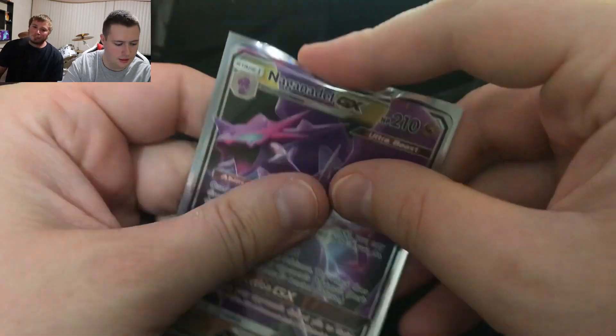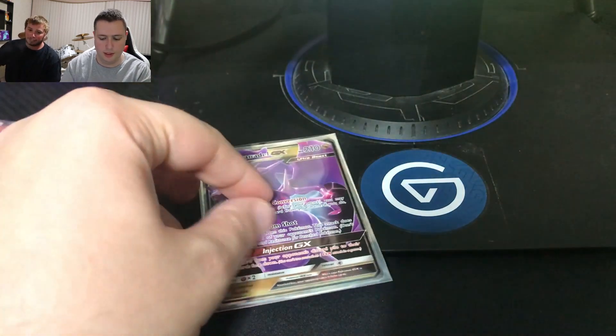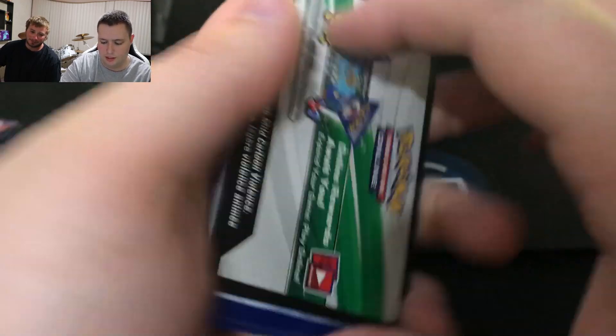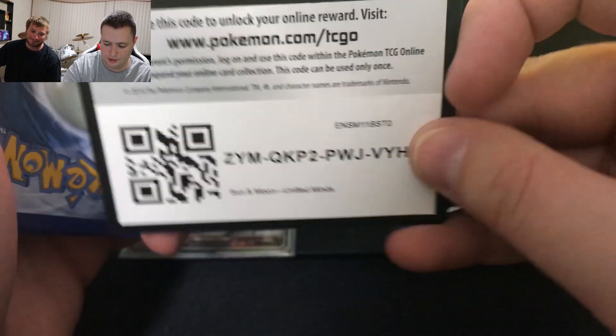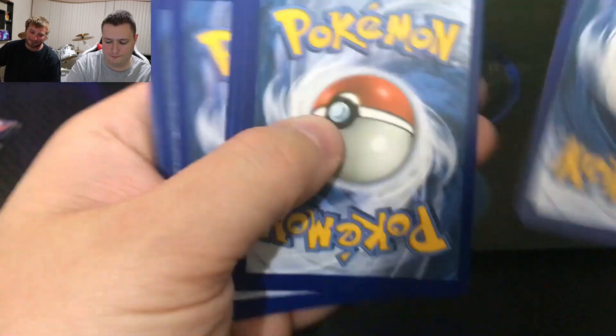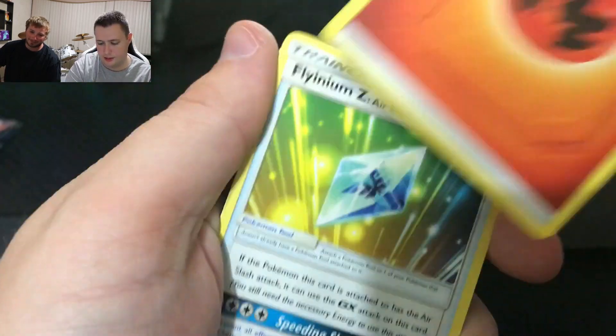Let's leave that one up for you guys to see. Final pack of Unified Minds — this is just gonna open for me. Oh well, there's the code card. Cool, it doesn't matter on the Hidden Fates ones because they all got that. Let's get rid of that energy.